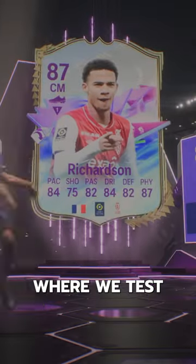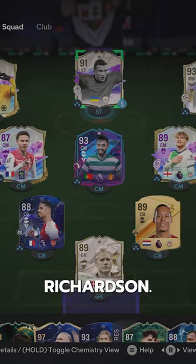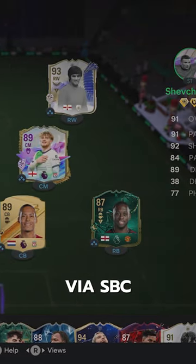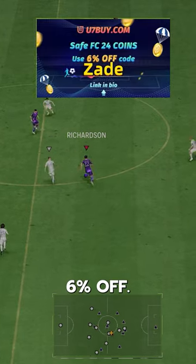Welcome to Baller or Bust, where we test FIFA cards so you don't have to. We've got Future Stars Richardson. We acquired Richardson via SBC for 40,000 coins. If you need coins, go to U7, use code ZAID for 6% off.